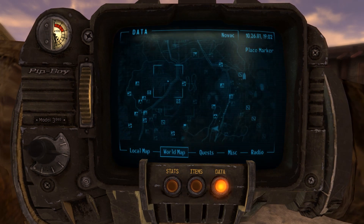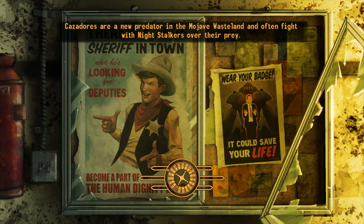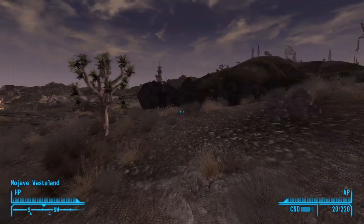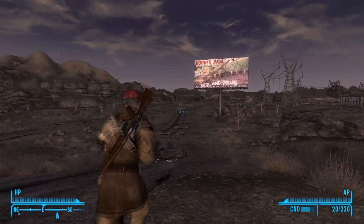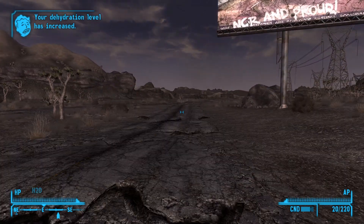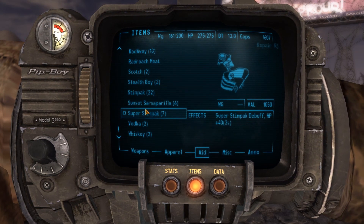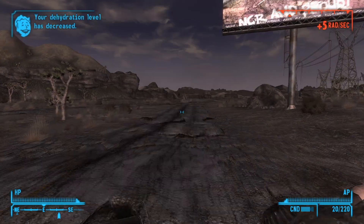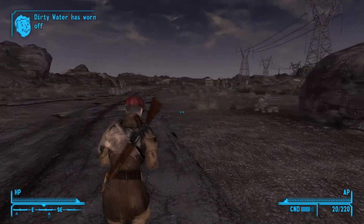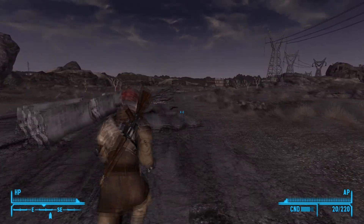We can probably do Coyotes — I'm pretty sure. Well, there is a speech check here and that's what I'm concerned about because I want to make sure I can pass it. This will also give us some NCR fame. Dehydrated? I'll give you dehydrated. And there's Boulder City over there.